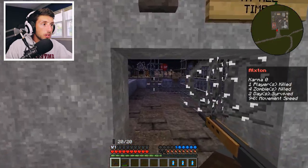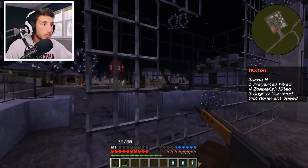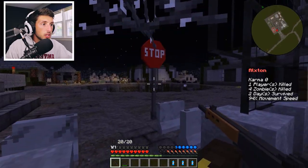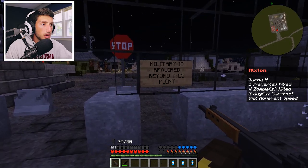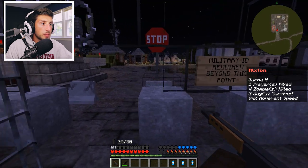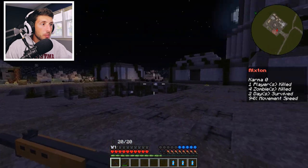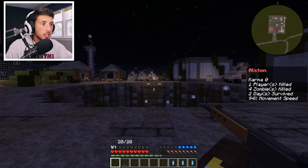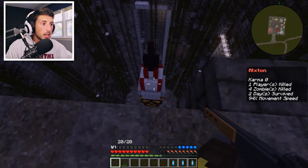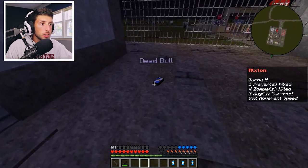I don't see anyone around here, just a lot of zombies. It doesn't really concern me too much. There's a sign — 'Military ID required beyond this point' — but I think a sheriff is more than allowed to come through, especially in a post-apocalyptic world. There's a lot of stuff around here. I remember there are some crazy things down here — it's like a nuclear test launch area.